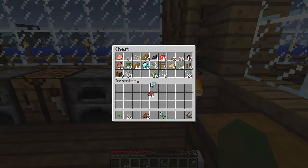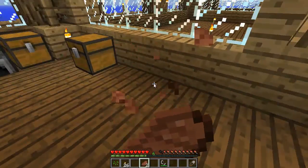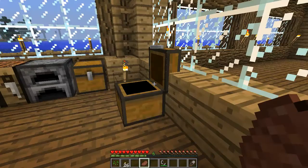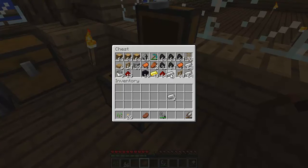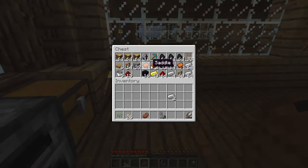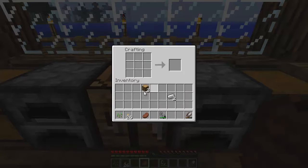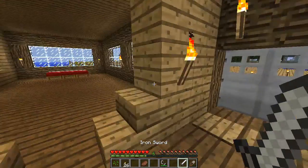We'll have some steaks - we've got 64 of that. Do I have a sword? Nope. We'll make one now - just an iron sword. Any sticks? Nope. We've got a lot of wood here, so we've got plenty of things anyway. I don't think we'll be running out any time soon. Make a sword, just to be safe on the way across, just in case it comes night time all of a sudden.